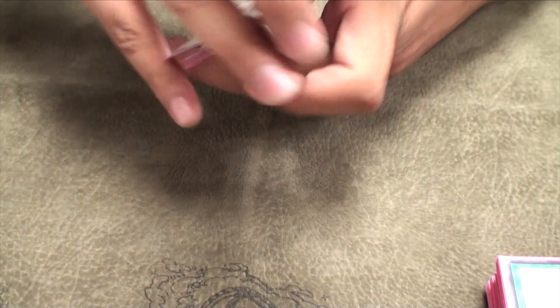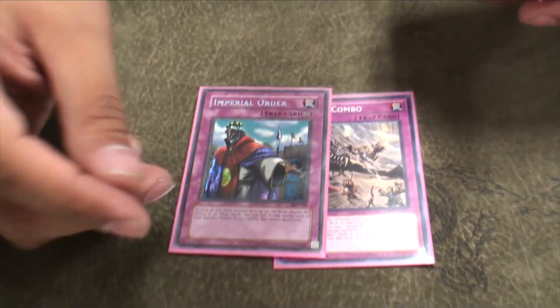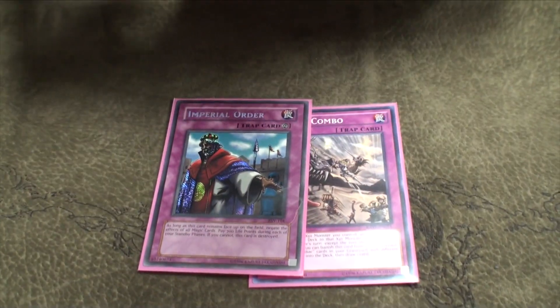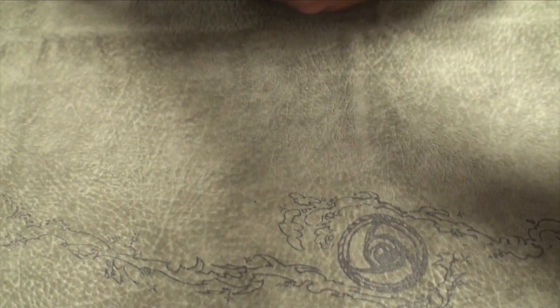And for traps it's really simple: a Combo, an Imperial for the True Draco Demise, another random card, and then the Solum Stash. And the main deck is a 40 card count.